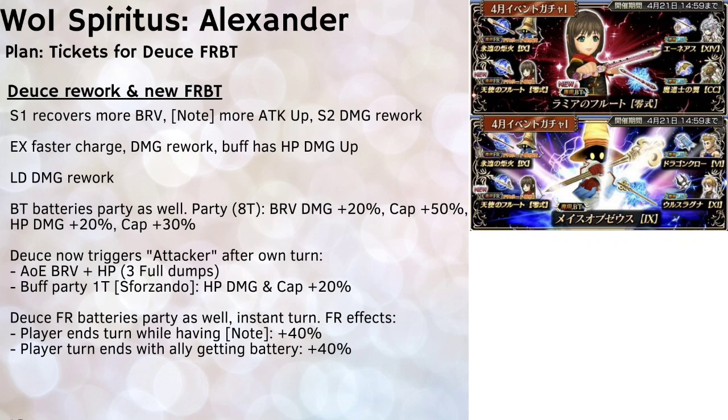The LD didn't change much but did receive a damage rework. Dews' new BT provides the party with an 8-turn BT aura, and using BT before an attack will battery the entire party up to 100% of your max brave value. The party auras are brave damage plus 20%, brave damage cap plus 50%, HP damage plus 20%, and HP damage cap plus 30%. Importantly, Dews will now trigger a full follow-up attack after her own turn while the BT aura is up — it's 3 HP dumps but it is AoE and full HP damage, not splash. The follow-up also provides the party with a 1-turn buff called Sforzando, giving additional HP damage and HP damage cap plus 20%.